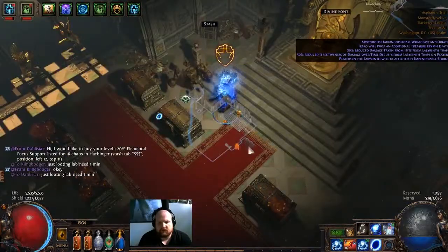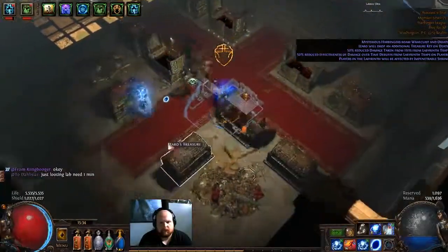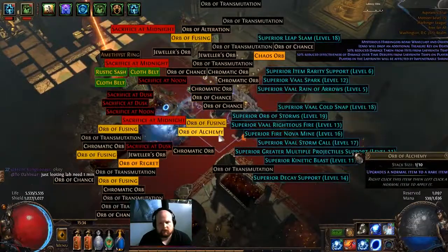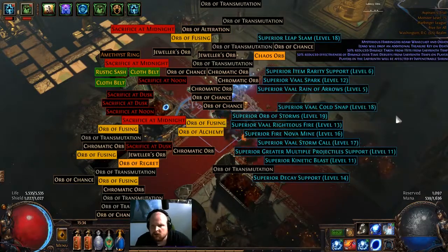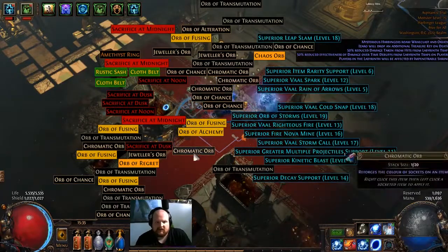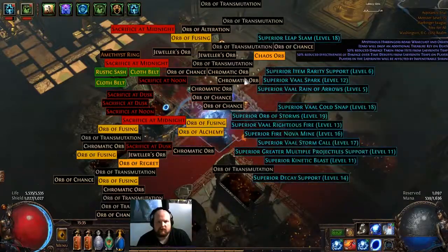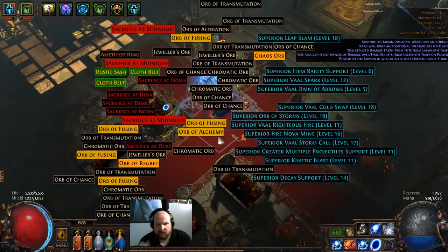Area of effect? We got seven keys. That'll sell. That's about it. Got 3, 6, 9c for there. 1c there. 2c, 3c with five fusings. That's not bad.